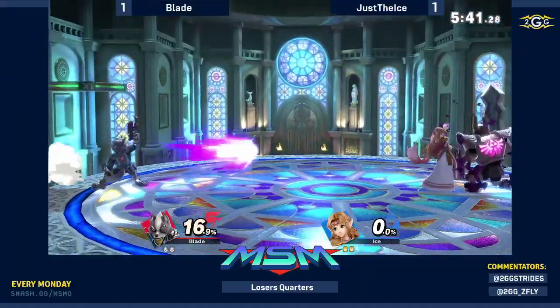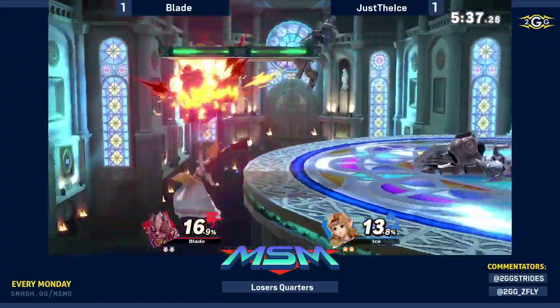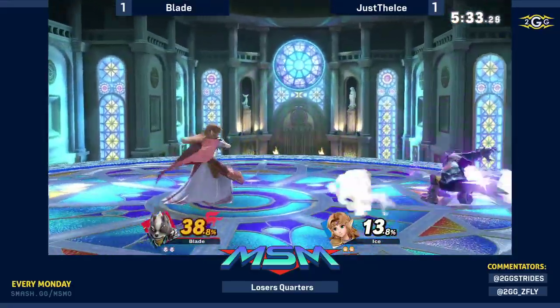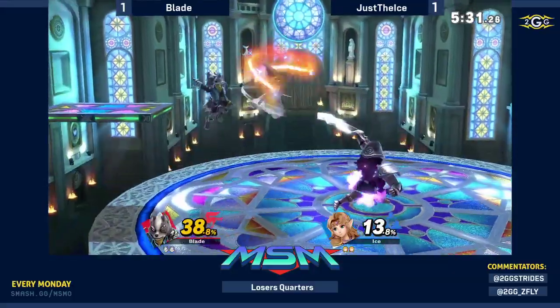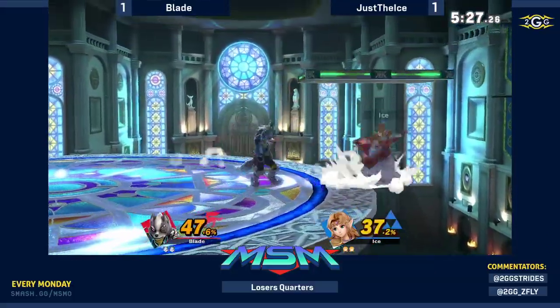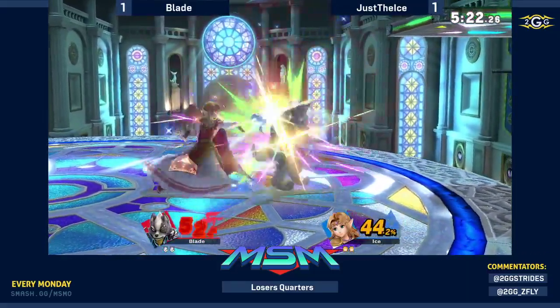I'm surprised Ice plays so aggressively in that situation. I would just take the fact that I got the first stock and try to hold on as much as possible — not really forcing approaches on a character like Wolf. Still has a percent lead here, not super far behind.